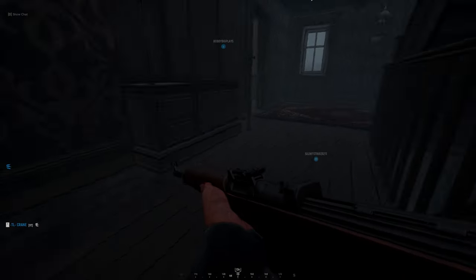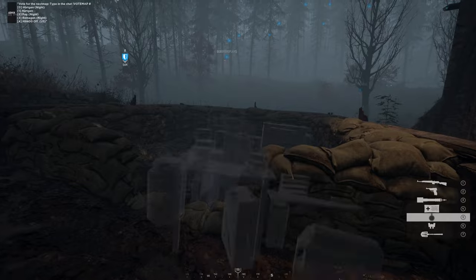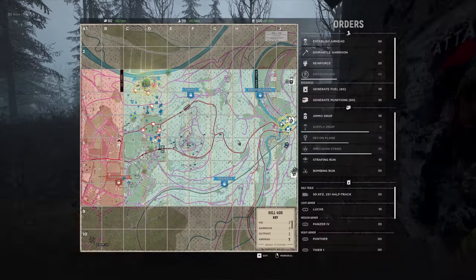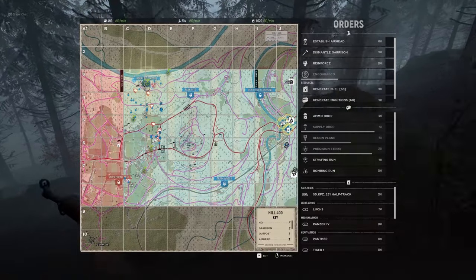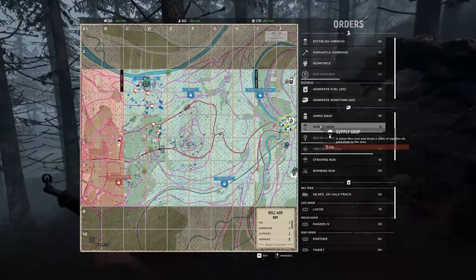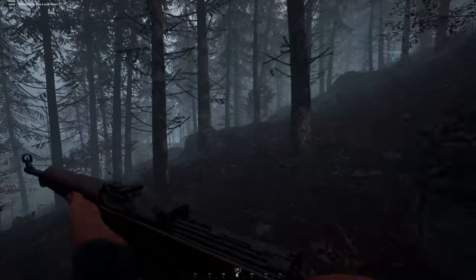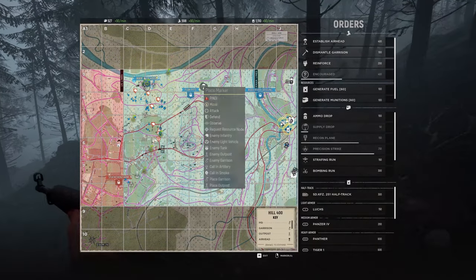I'm just dropping supplies here to recover the lost supplies. Now, some of you are thinking: how did I build a garrison right next to another garrison? On defensive mode you can — the default garrison isn't really a garrison, it's just a spawn point, so you can build a garrison right beside it. It's always a good idea to get two garrisons down just in case one goes down. Also, those default garrisons cannot be destroyed by explosives — not by bombing runs or tanks. The only thing that can destroy them is an enemy infantry coming up to it and holding F.